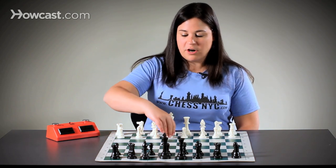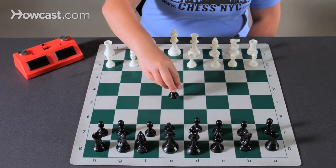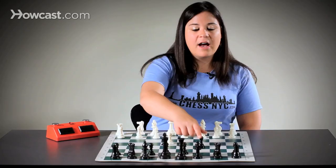Usually white wants to start off with e4, controlling the center. Now, instead of playing e5, black decides to play c5, a counter center.